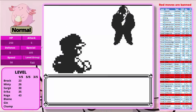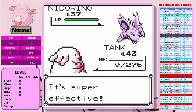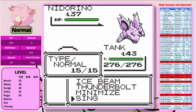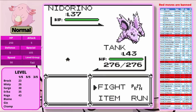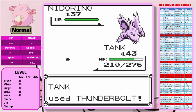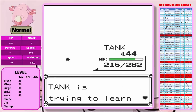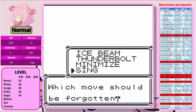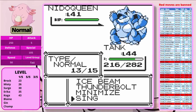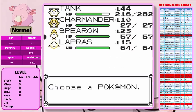Now let's go back to Giovanni. The strategy is the same — try to get Sing on the second attempt, set up Minimize, put it back to sleep when it wakes up, and take out the first two Pokémon. We gain a badge boost in Speed from Koga. We're all the way to Nidoqueen — we have a chance to learn Defense Curl but stick with Minimize. We outspeed, put Nidoqueen to sleep, two Ice Beams to take it down. We've gotten through Giovanni. Now we can fight Sabrina.